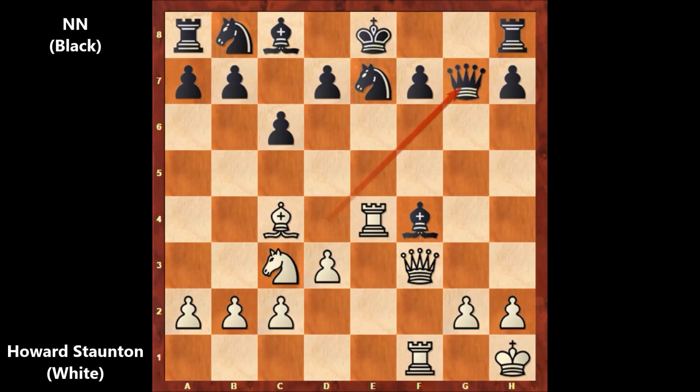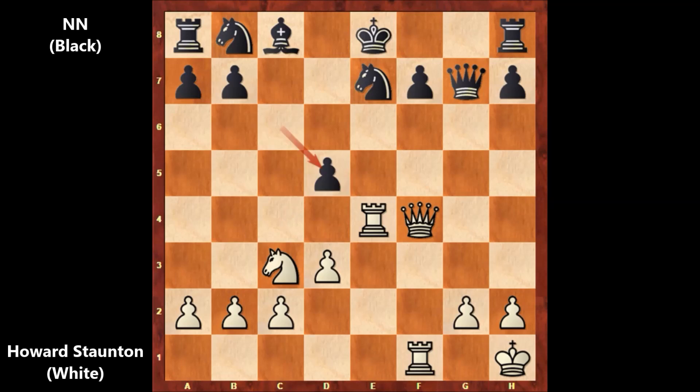Queen to g7, defending the queen. And Staunton captured the bishop with the queen, not with the rook — and this looked like a blunder, because black played d5, forking the bishop and the rook. What now? Howard Staunton captured the pawn: bishop takes on d5, c takes on d5. Now you might expect Staunton to capture the pawn with the knight, attacking the king and at the same time attacking on c7. But Staunton announced the king hunting season and played rook takes on e7 — not capturing the pawn, but attacking the king with the rook. What an epic move by Staunton, also sacrificing the exchange.